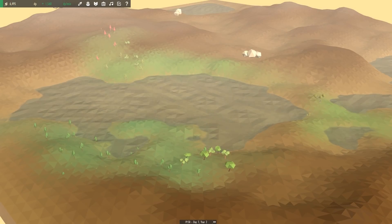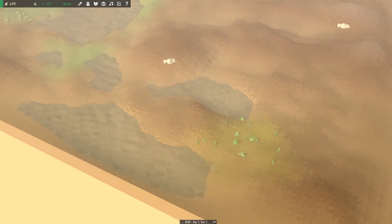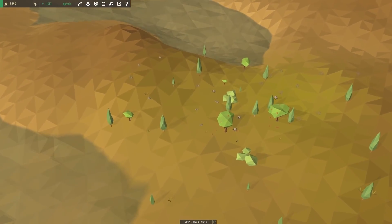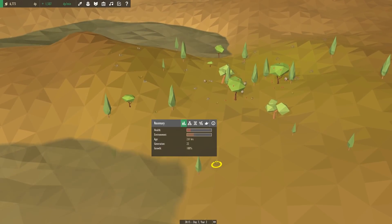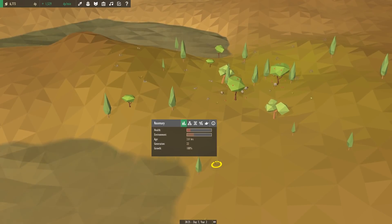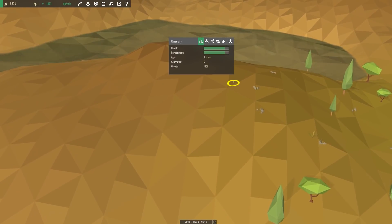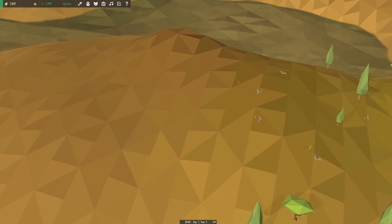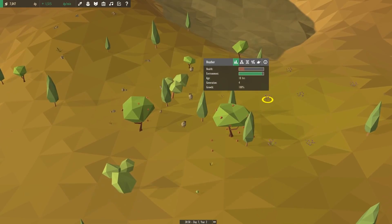Hello everyone and welcome back to Equilinox. We are here in our world which is definitely beginning to thrive — we've got quite a few places set up where our ecosystem is flourishing. We're figuring out what's wrong with the rosemary: it doesn't like being down low. You can see the altitude factor is poor, whereas the rosemary up on the hill has a good altitude factor. It doesn't like the biome quite as much, but the more it spreads the more it grows.